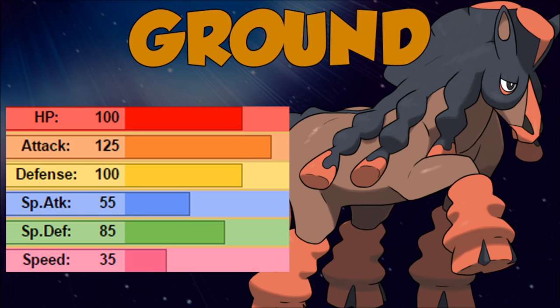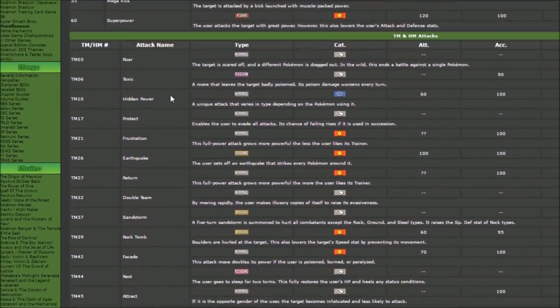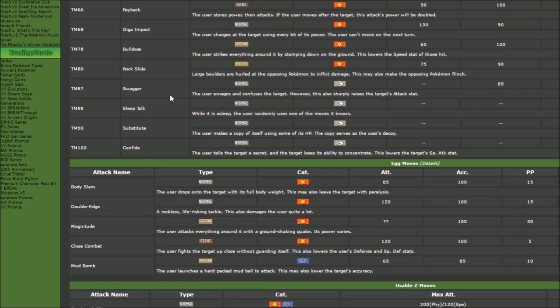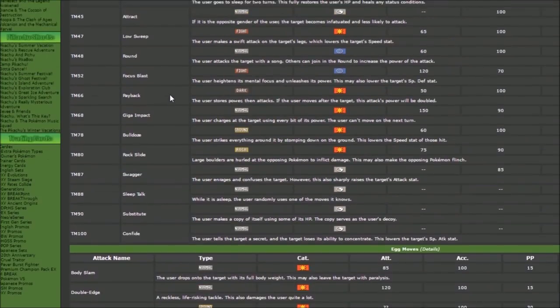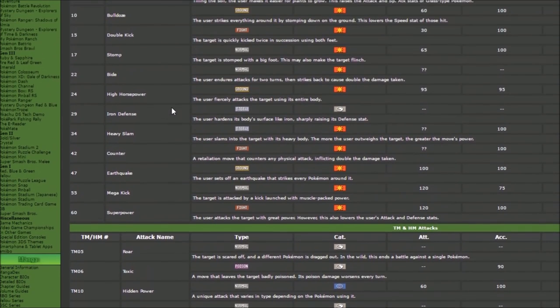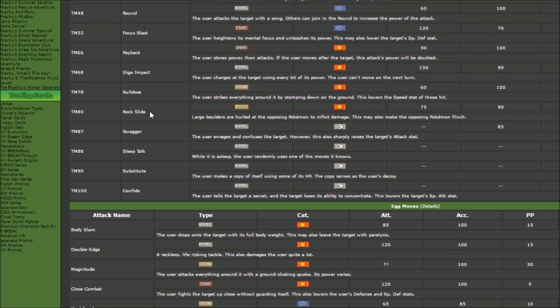That is excellent stat distribution. When we check out the moveset of Mudsdale, it's ground with some ground and a lot more ground and some more ground — maybe some rock, some normal, but a lot of ground. So we don't get a lot of moveset diversity on Mudsdale, not really any sustain or anything. But I don't think that matters — we knew what we were signing up for, especially with stats this great and an ability this great. We still get the rock slide.